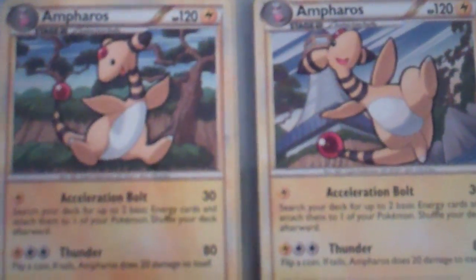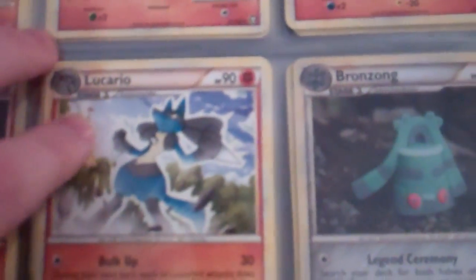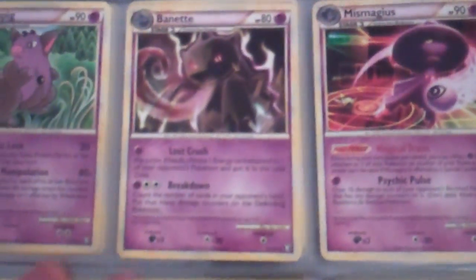Now we move on to the rares. Fire. Grass. And the water. Pichu. And I got the two Amphoroses — from Call of Legends and HeartGold SoulSilver. Move on to fighting. Psychic. Metal. And dark.